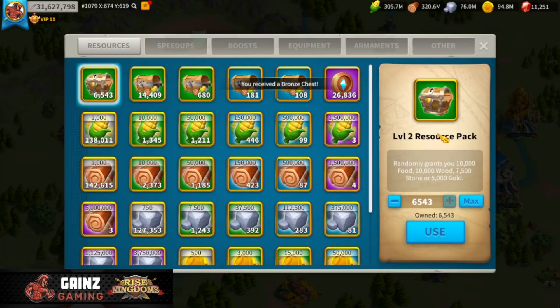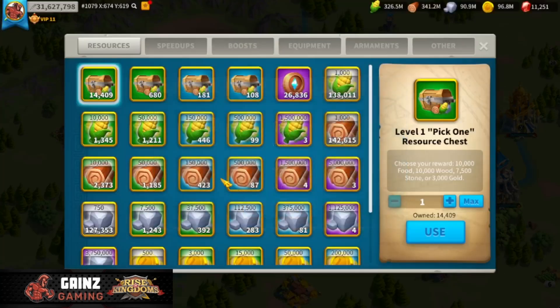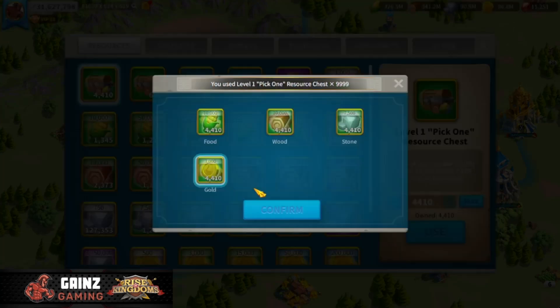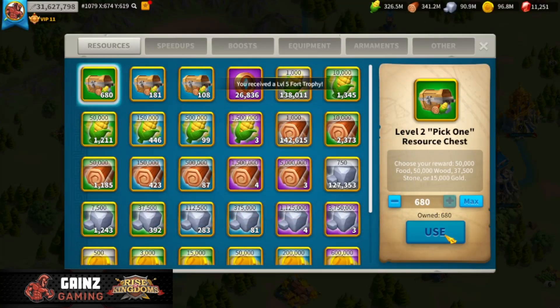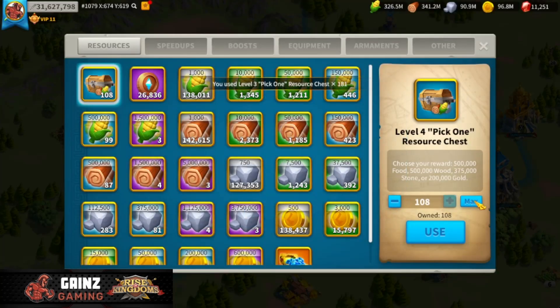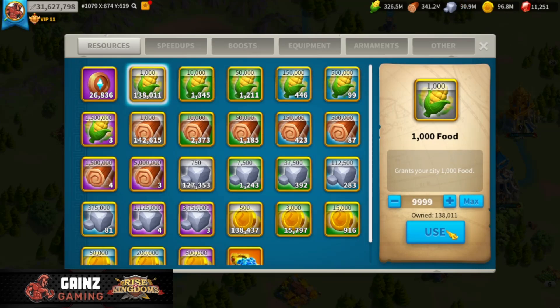Now we'll go ahead and open up the level 2 resource packs from barbarian forts. That's going to give us about 20 million food and wood, which is awesome, and then obviously like I said we're going to use these for gold. I really don't need any resources on my farm accounts right now, and that is why I'm doing this, so now we can go ahead and open up all of these.